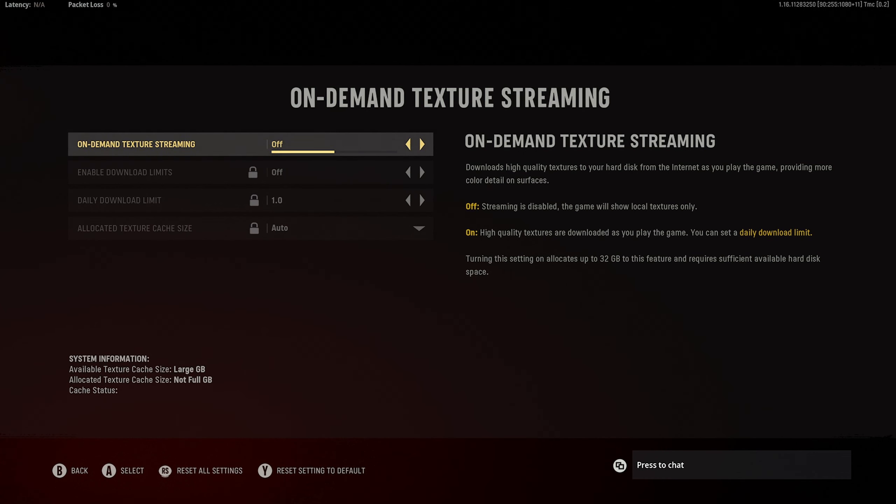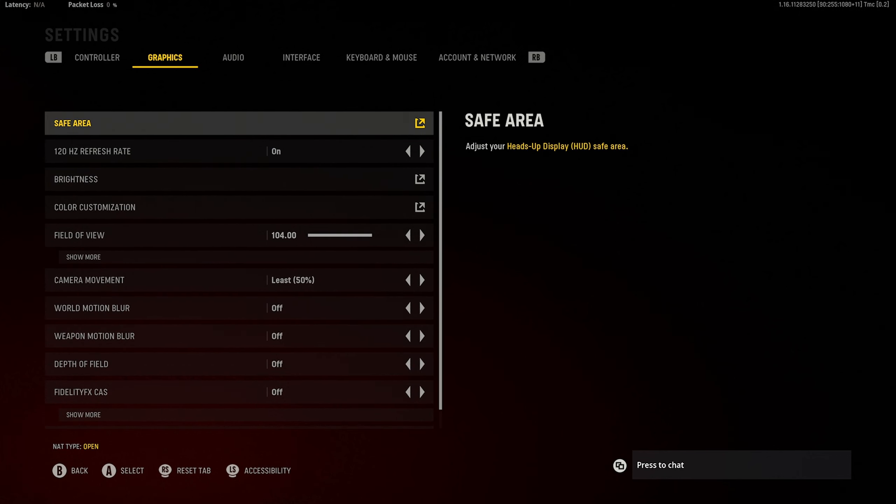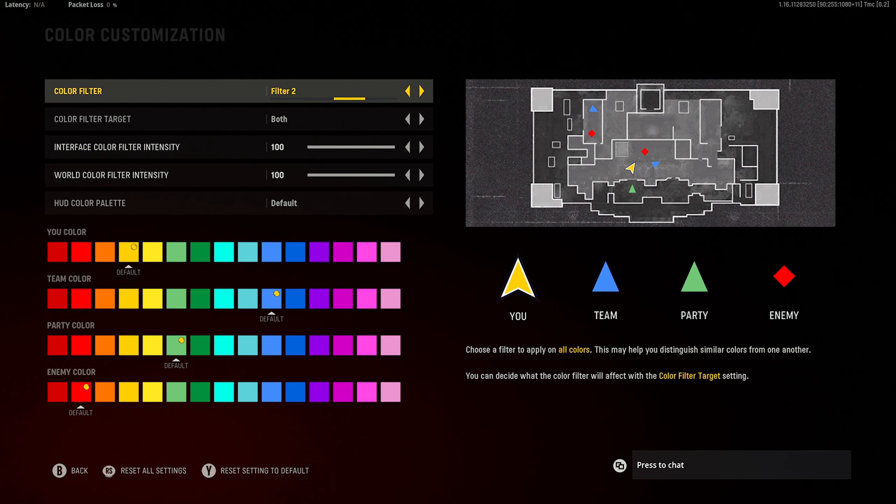On-demand texture streaming you want off. If you have it on your ping won't be as good and you'll get packet loss. Turning it off made a noticeable difference for me. On Xbox there's also a color enhancer setting in the console itself that does a similar thing to the in-game color customization — it's probably available on PS5 too. If you want to know about that, drop a comment and I'll walk you through it step by step.